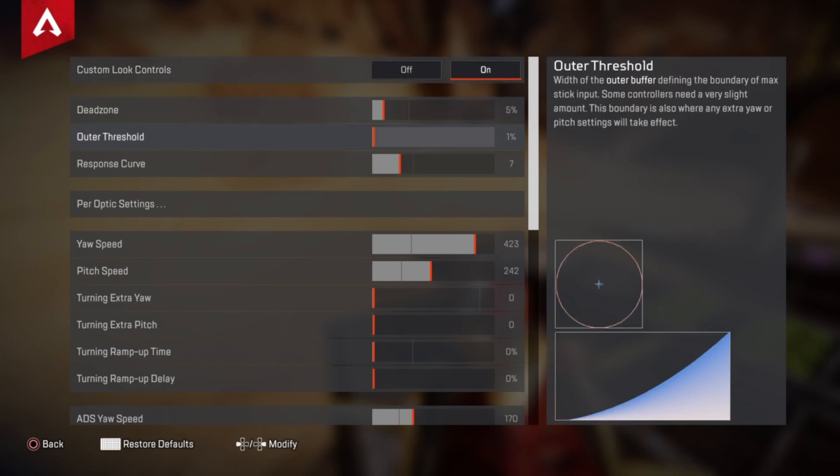Outer threshold keep it on one percent, because a higher value would limit the space you have to move on your controller — you need a lot of room for adjustment. Keep the response curve on seven to ten, because you want some smoothness while aiming to reduce jitteriness.